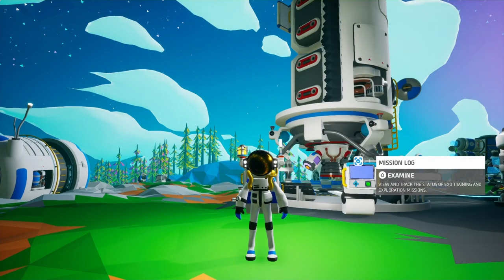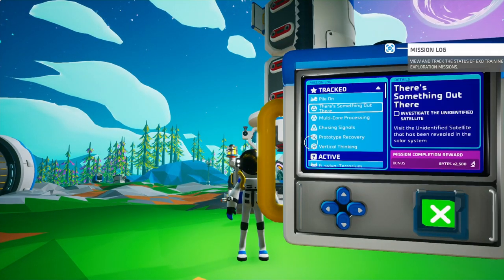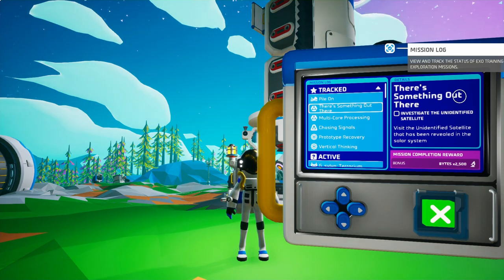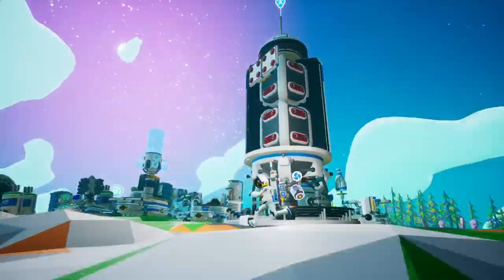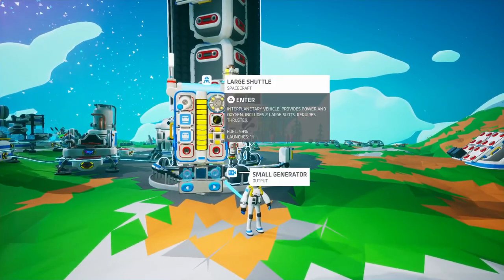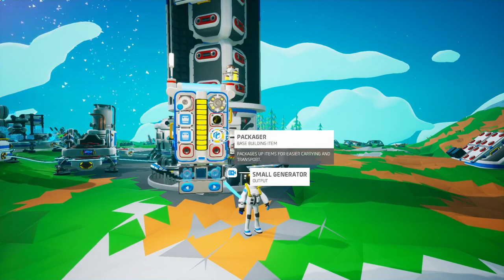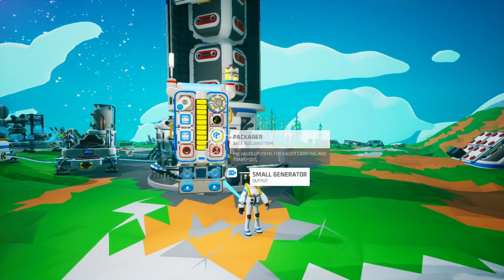Okay, so here we are back on Astroneer and we are thinking about going out and checking on this mission. There's something out there — investigate the unidentified satellite, visit the unidentified satellite that has been revealed in the solar system. I thought we would do that but I don't really know what to bring. I got a couple resource canisters and a packer and a beacon.